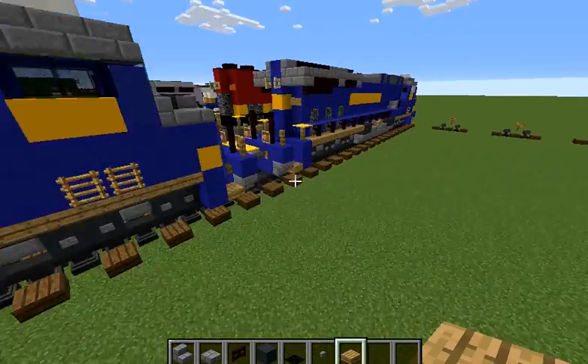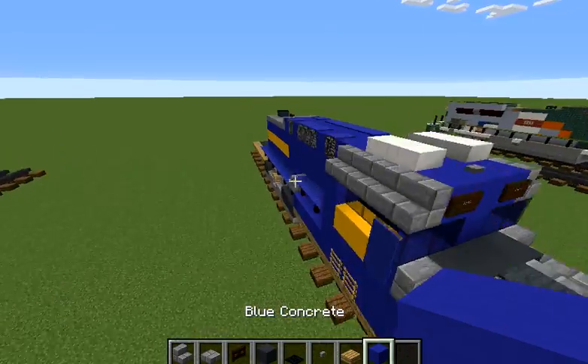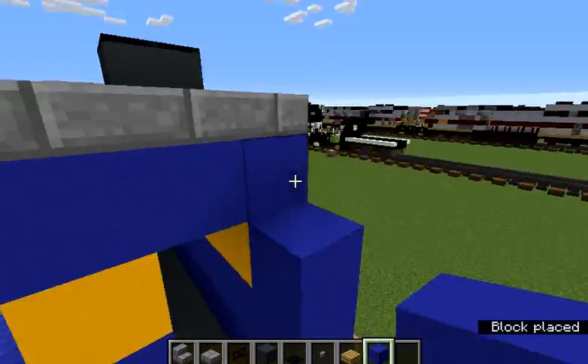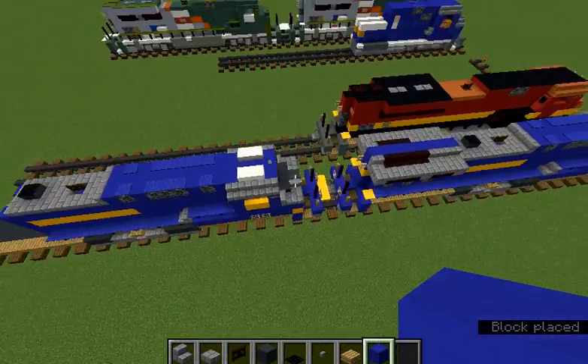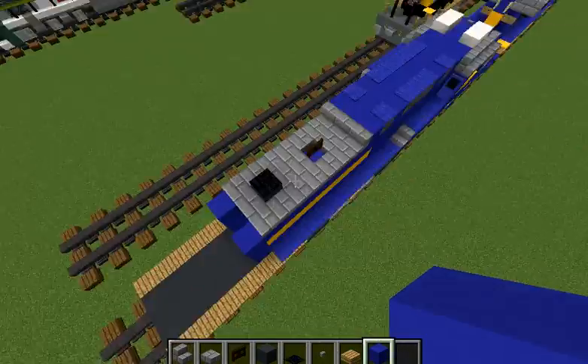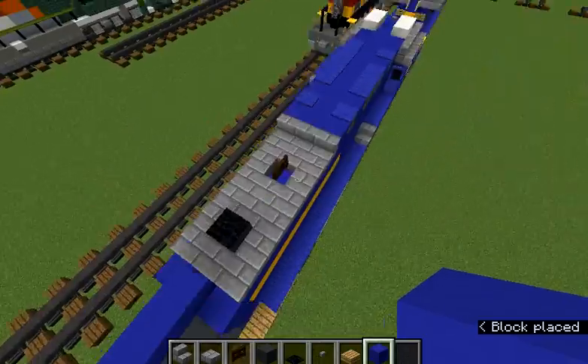The first thing I'm going to do is build a row back with the blue concrete like this and this. And let's build all the way back to here. I'll build one there.